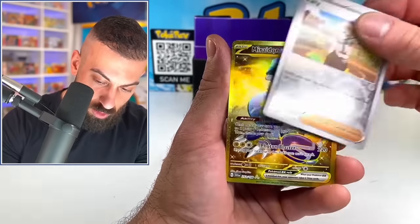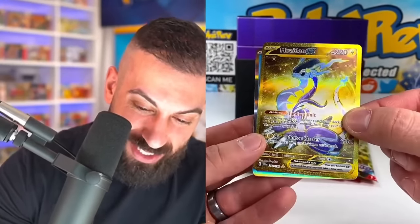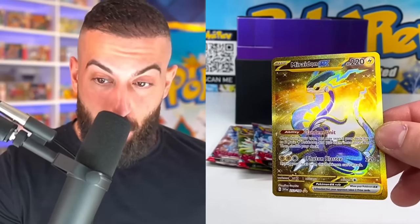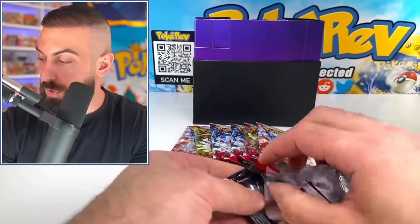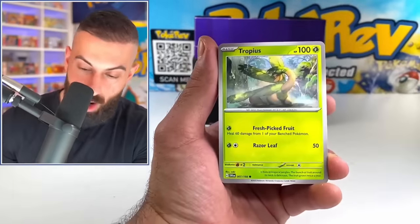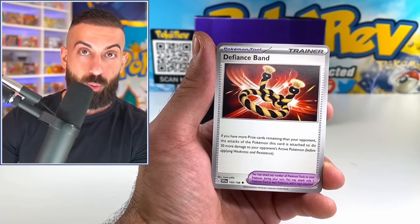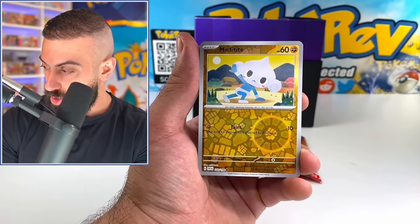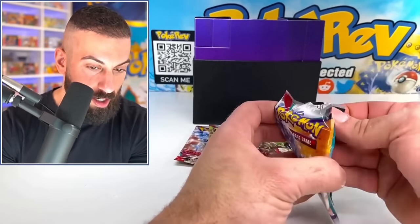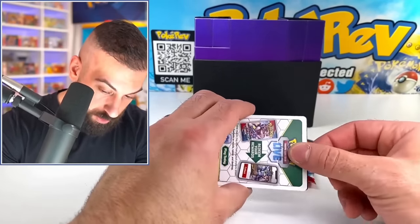The hits don't stop - we got the Miraidon gold! I've literally pulled almost every single triple star rarity card out of this already, and I've only done two booster boxes and now four ETBs. The pulls are non-stop in Scarlet and Violet Base Set - the pull rate is actually fire. I think it is not going to be a problem at all to pull all the gold cards out of this set. There are six and we've pulled so many already. I am calling that now - this is going to be way easier to complete than any of those other sets from Sword and Shield, like Evolving Skies.